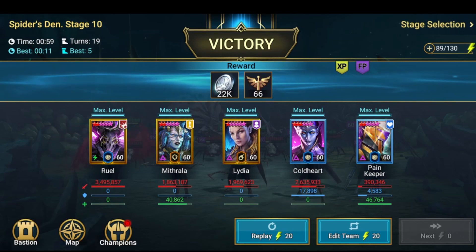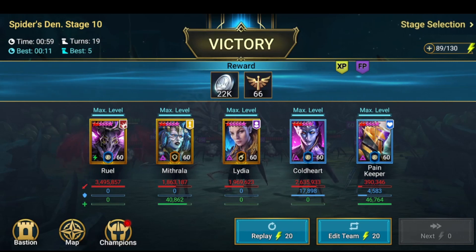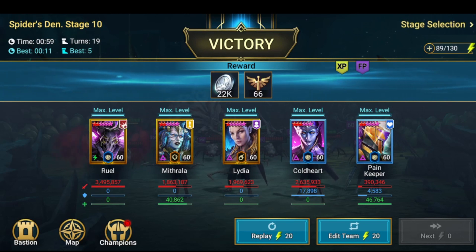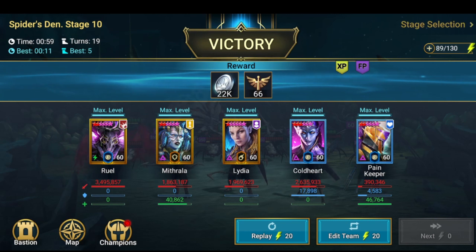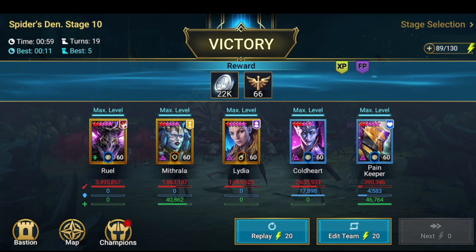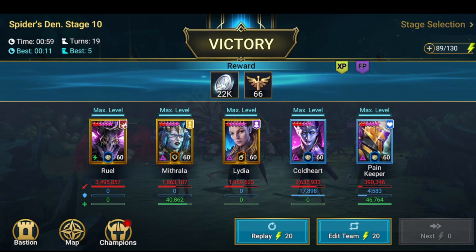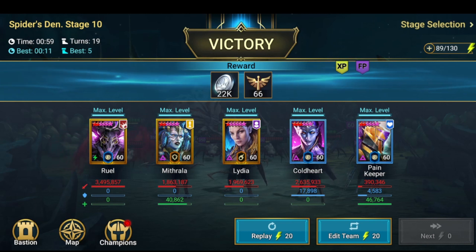What is going on guys, Basco here — welcome back to your Raid: Shadow Legends video. I really hope you guys are doing amazing and having a good time during this Halloween Titan event. I'm going for it because I really want the Yukong four-star blessing. This video is about defeating the Spider dungeon using only Dark Elves.